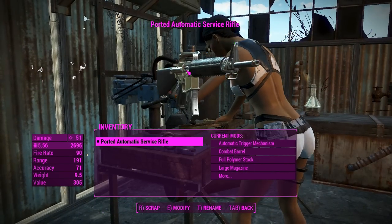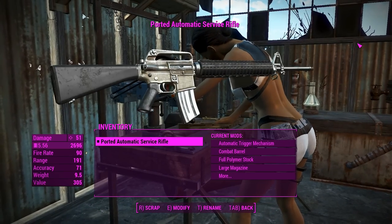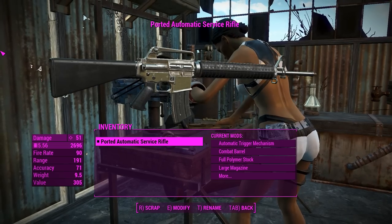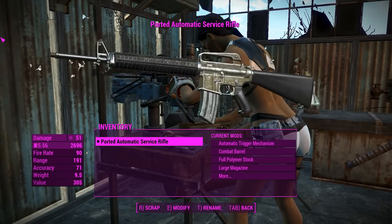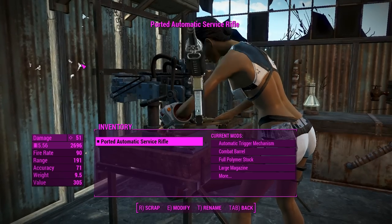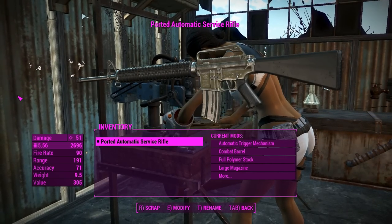G'day, this is Captain Noob, and this is the Service Rifle, but not like any other service rifle you've seen before. This weapon was developed for the Fallout New Vegas in Fallout 4 mod, and as such it is extremely high quality with lots of customization options, and we'll get right into it.